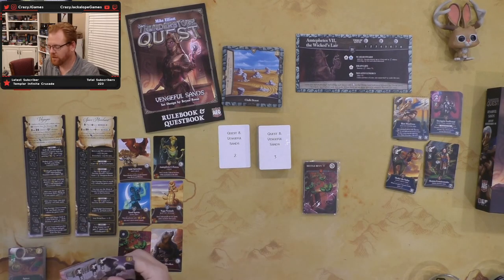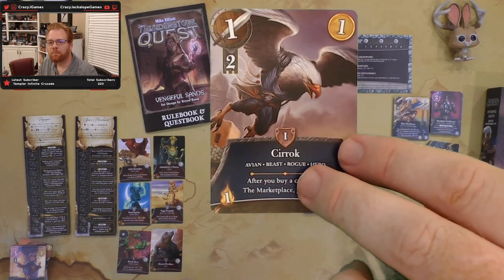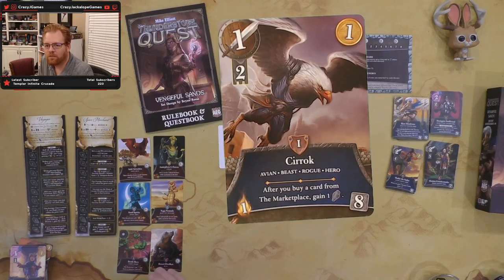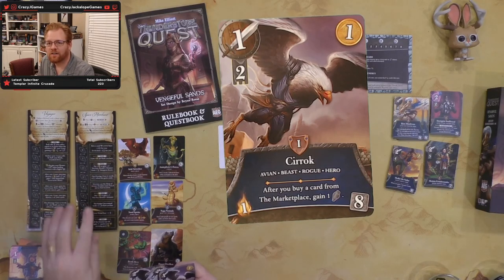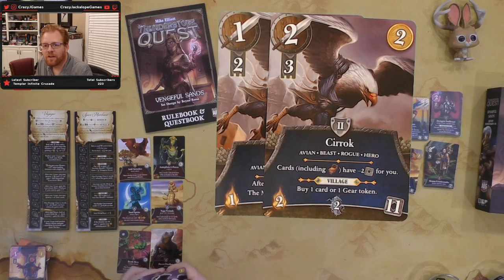Next hero is Syrak, an avian beast rogue. Not a lot of attack — one, with two strength — but worth one gold, and after you buy a card from the marketplace you gain an experience. He also brings a light with him. At level two, he goes up in gold, attack, and strength, and cards including treasure cards have minus two cost for you. He can buy a village or gear token and is worth two light. Definitely not the big fighter type, but he really helps in the village.